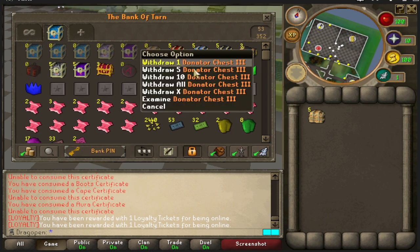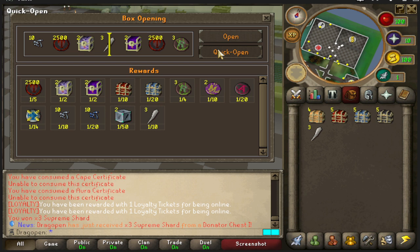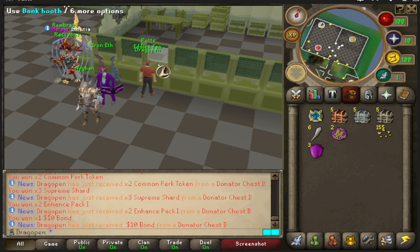Now we're getting into the juicy stuff — donator chests one, two, three, and the ultimate. Donator chest one is a one-in-five for tokens; you can get enhance pack ones, ticket pack ones, upgrade to a chest two or three, perk tokens, ten-dollar bonds, blue and deep blue sweets, and a one-in-fifty for pet fragments or supreme shards. Supreme shards prevent your enchant slot from reverting if you fail an upgrade. From the opening: three supreme shards, common perk tokens, more supreme shards, two enhanced packs, and a ten-dollar bond.